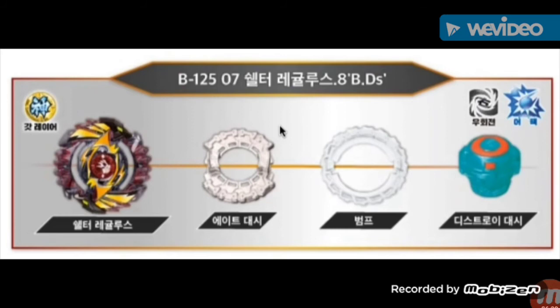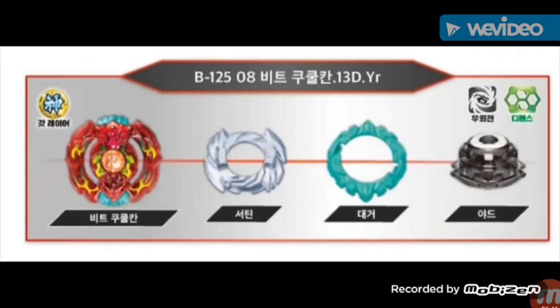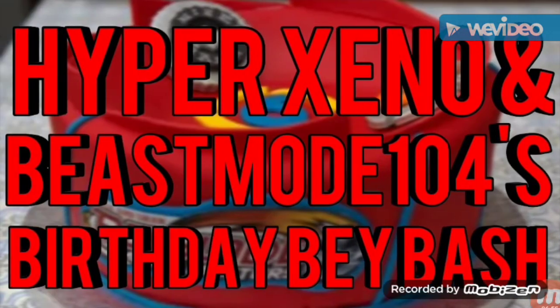The one I might want the most is Shelter Regulus Eight Dash Bump Destroy Dash — it has two dashes, which is interesting. I think I want it mainly for the Eight Dash and probably the Destroy Dash as well. I don't really care much about the layers.